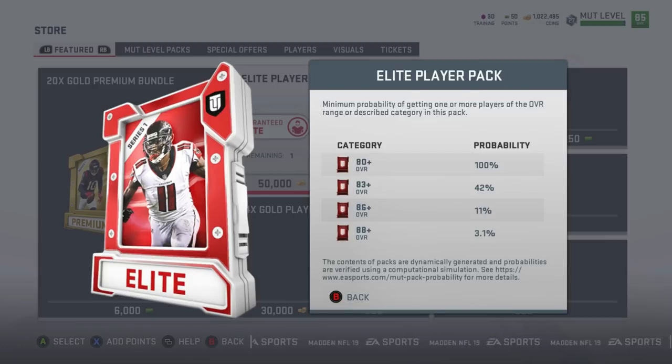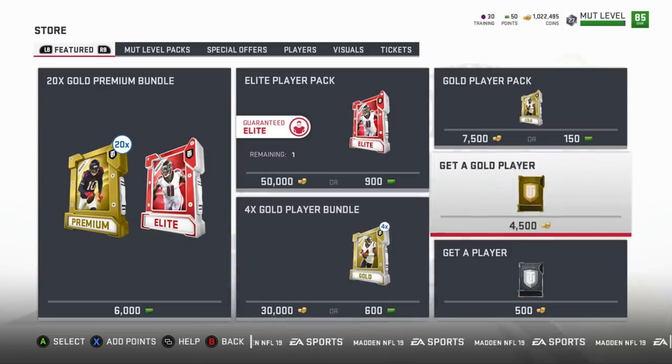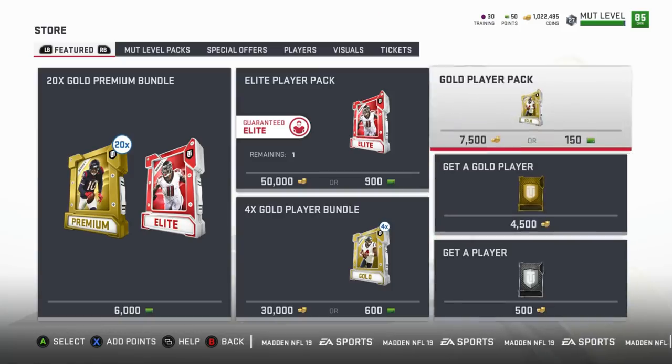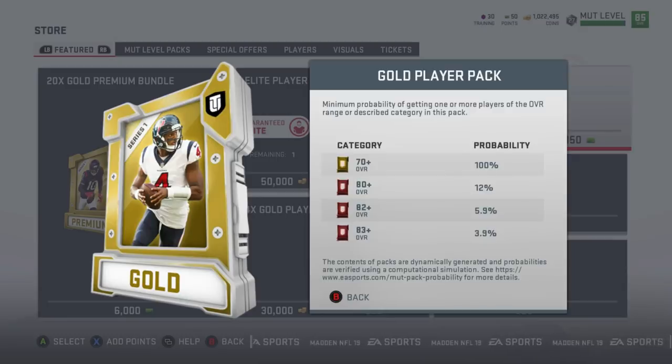If you ever want to look at the odds, click on any pack, hit the Y button for View Info, and it gives you a list right there. For example, looking at the player pack: getting a gold card is less than 9%, and getting an elite out of a gold player pack is 12%.